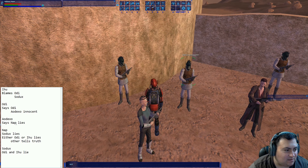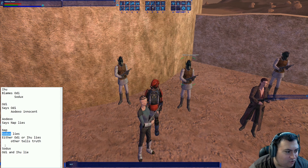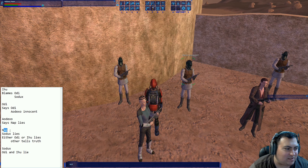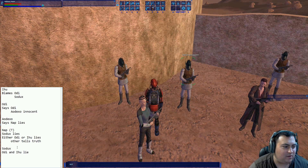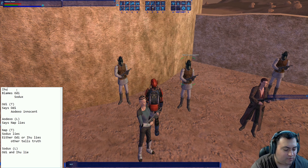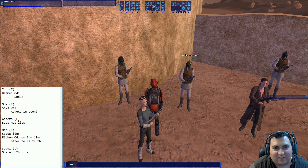Aodexo says that Nap lies. Now, if Aodexo is telling the truth and Nap lies, that means Sodux is also telling the truth, which would make Nap, Odie, and Aihu our liars — but that's three liars and we know we only have two. So let's try the other way: assume Nap is telling the truth, which means Sodux is a liar. Nap says Sodux is a liar, which means Nap is telling the truth. Since Aodexo says Nap lies and we know Nap is telling the truth, Aodexo is our other liar. But this is tougher than I expected.